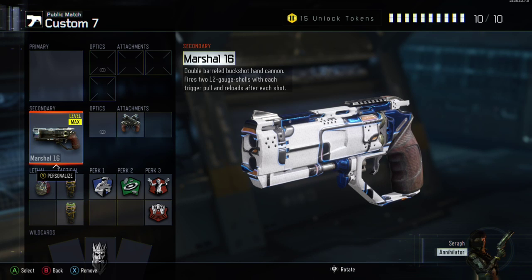And Blast Suppressor, because I run Blast Suppressor in every class — I just think it's a needed perk. But definitely run Gung-Ho, so you can hip-fire when you sprint. It'll get you a lot more kills faster so you don't have to wait, aim up, and then fire, because they could already have you dead by then. Definitely run Gung-Ho.